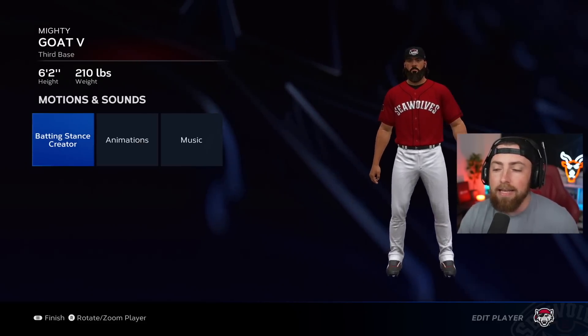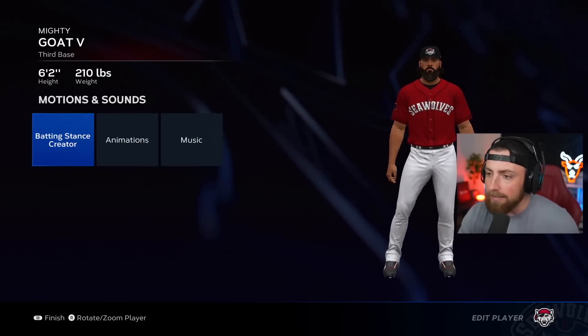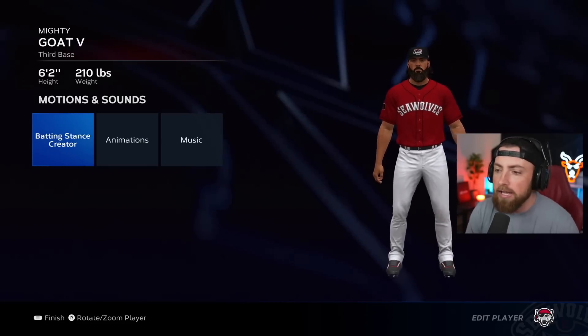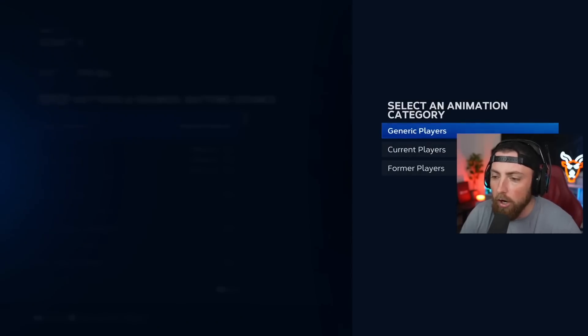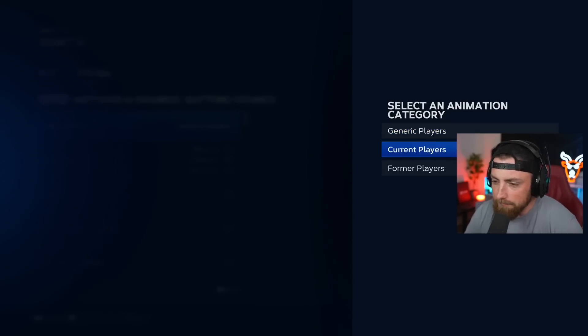The video coming out later today is going to be me debuting my new face. Mighty Goat the 5th is still a generic build, but once I do the face scan, that is where he becomes his forever self. It's going to be incredible. Also, I only made him a right-handed hitter. I used to be a switch hitter because that gives you an advantage, but I'm going to be right-handed for now.